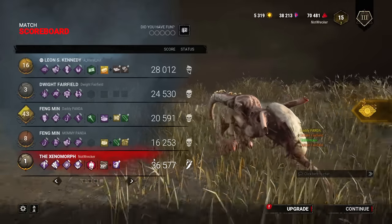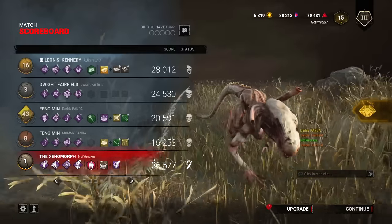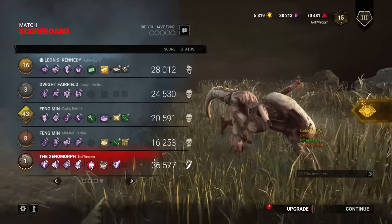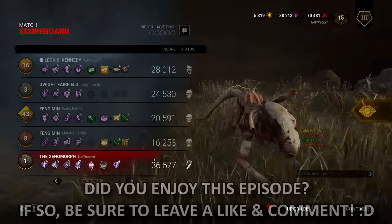I didn't have both add-ons this time, I only had the one which would make me undetectable for 20 seconds when exiting crawler mode by a turret. I like this build a lot — it's actually really good. You get the intel right at the start of the game, Barbecue and Chili lasting seven seconds, Nowhere to Hide lasting seven seconds as well, plus Trail of Torment making us undetectable. If you guys enjoyed watching this, don't forget to hit that like button and subscribe — turn on those bell notifications. Stay tuned for more Dead by Daylight!